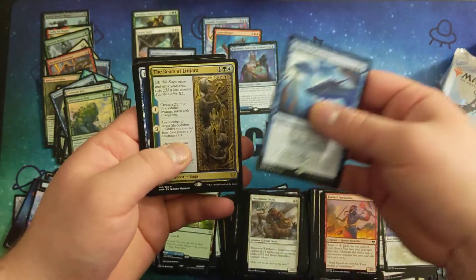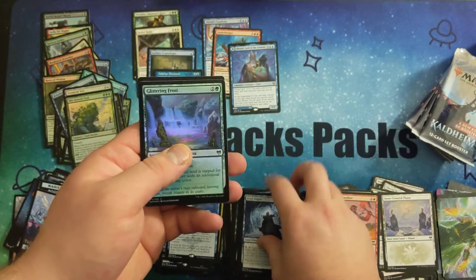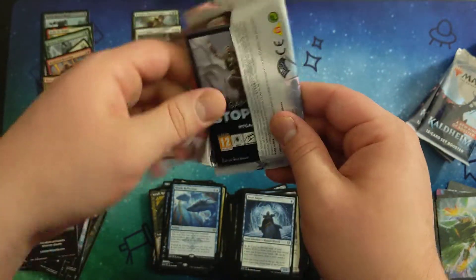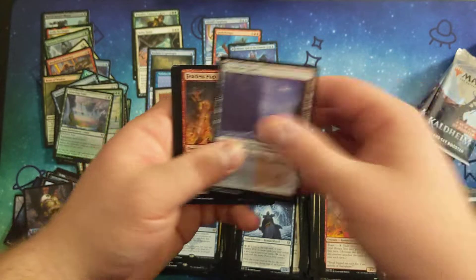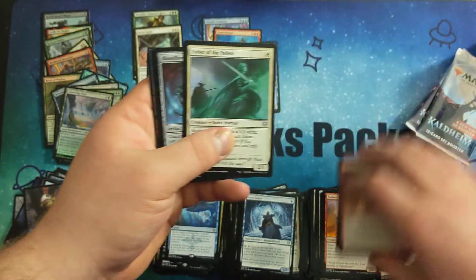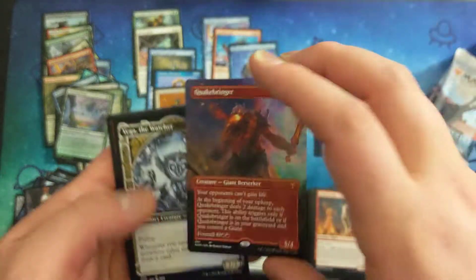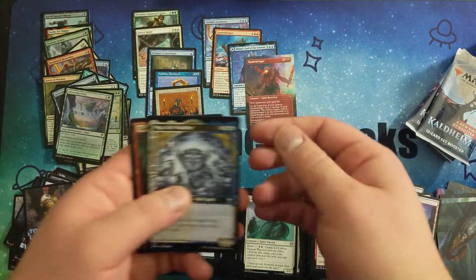Mystic Reflection. Bears of Lip Jara. Frost Augur. And a Foil Common. A Foil Art Quakebringer for the duplicate mythic, which is a bit rough, but a Foil Art Quakebringer nonetheless — pretty cool.